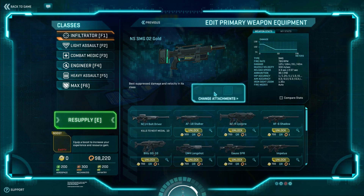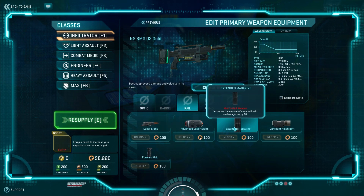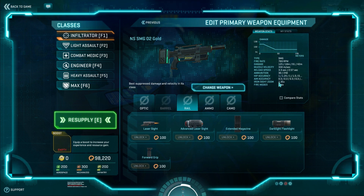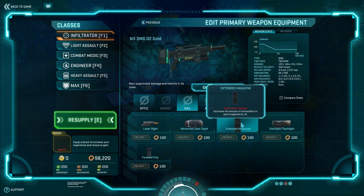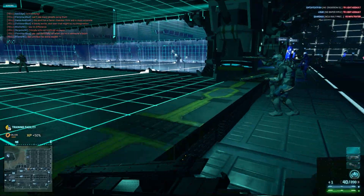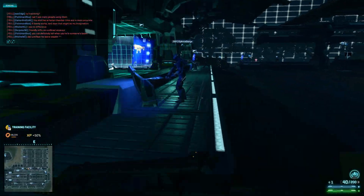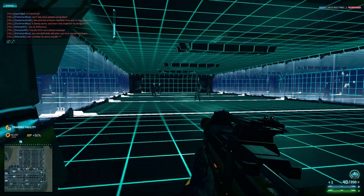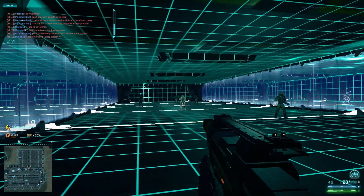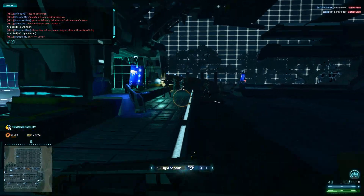It has very good hip fire. For attachments, it's got your standard optics. You can put extended mags on it — it comes with 30 rounds in the mag, you can get it up to 40. You can get soft point and pretty basic stuff. We'll just hose down a couple people with it real quickly. There is a lot of activity going on in the VR training room, as you'd guess. Just straight up hip firing — you can see it's got a pretty quick time to kill.